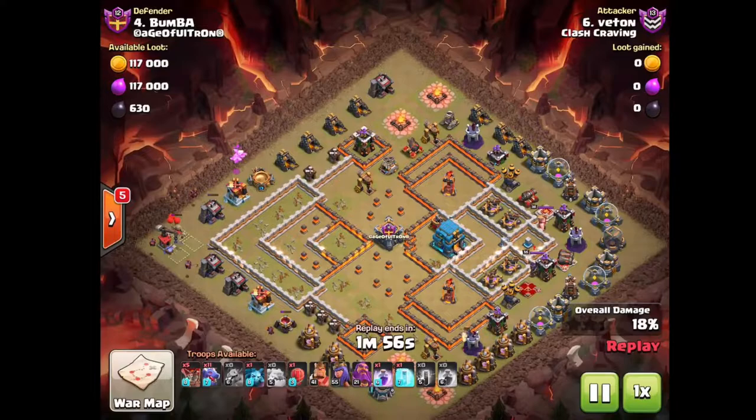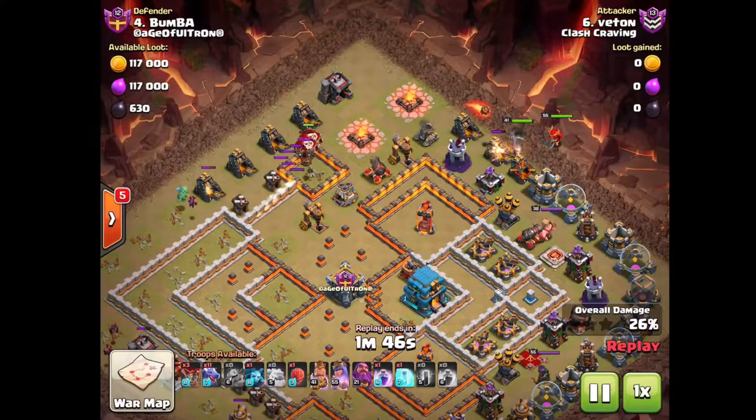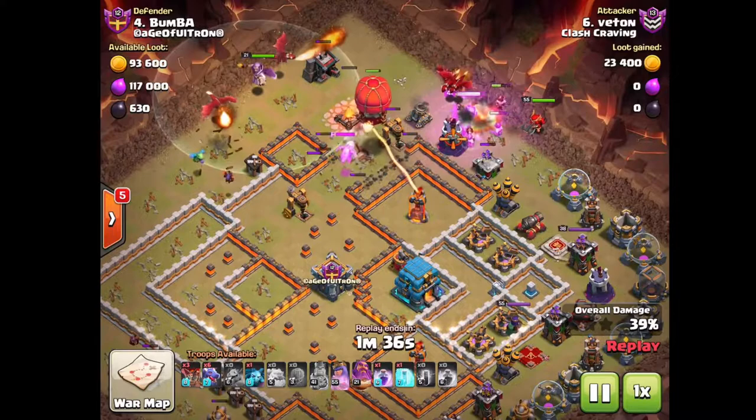After that, the bats are going to peter out and you're going to want to funnel a little bit. In this case we see minions and the baby dragon used for funneling. Then you're pretty much good to go to spam in your dragons. You use your heroes for a little bit of pathing here, just use them for some funneling — take out some buildings around the outside to make your dragons go to the town hall.